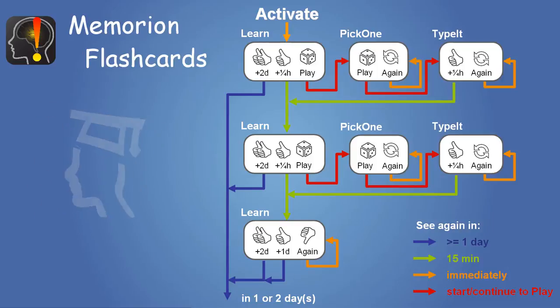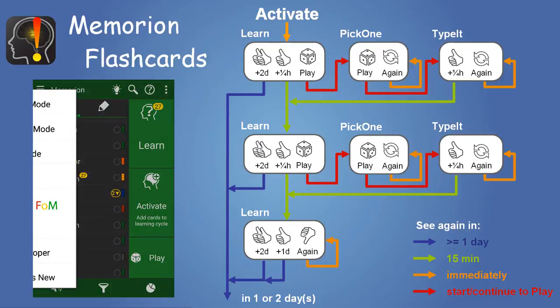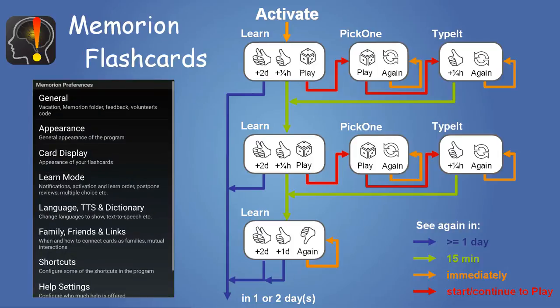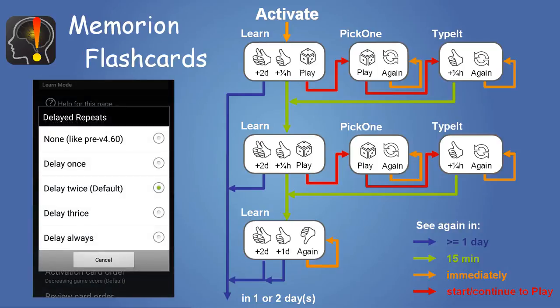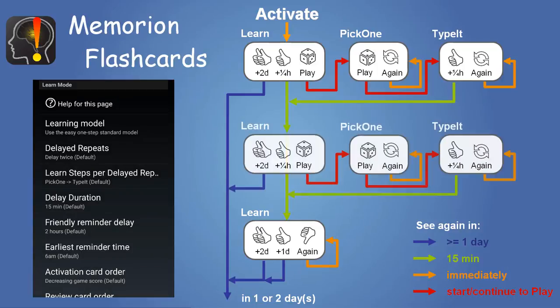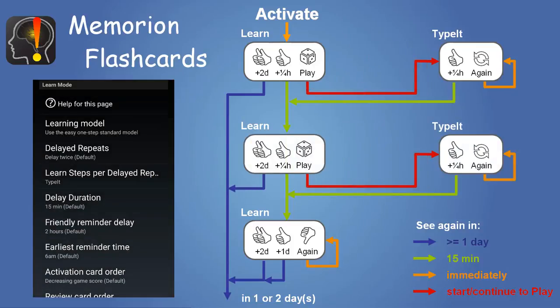As a Memorion expert, you can now start tweaking the system to your liking, mostly by changing the preferences slash learn mode. First, in delayed repeats, you can change the number of delayed steps — meaning the number of rows above the bottom one — from 0 to 3 to infinite. Second, you can change which and how many games are played at each step, from 0 to 2.